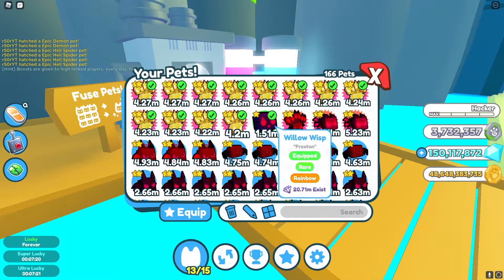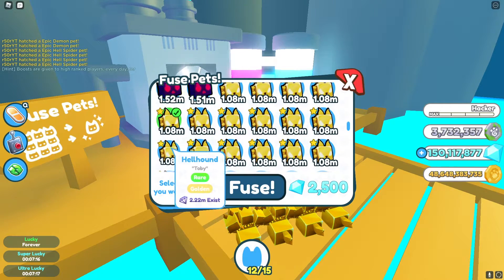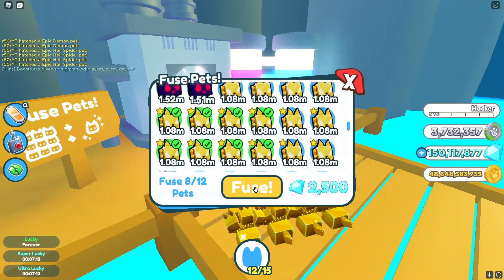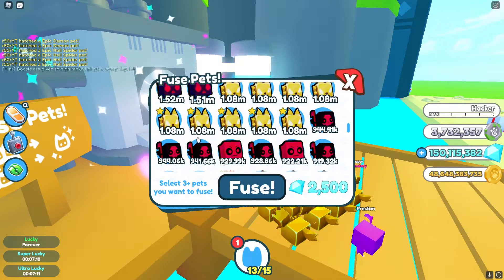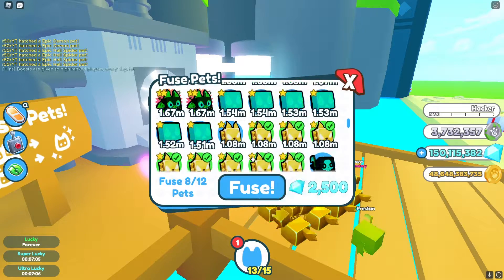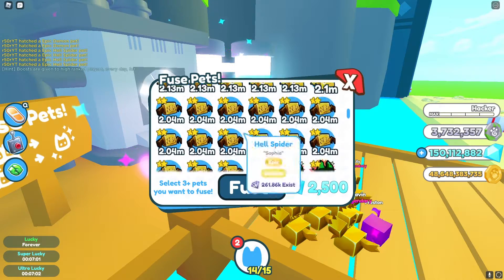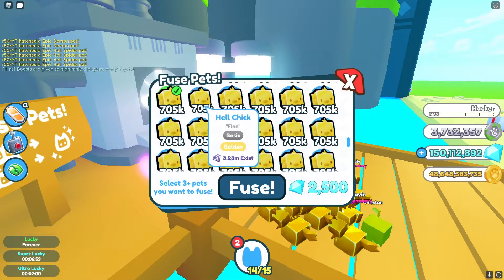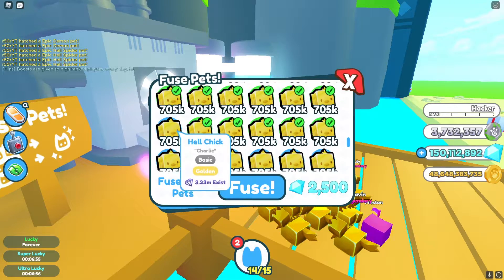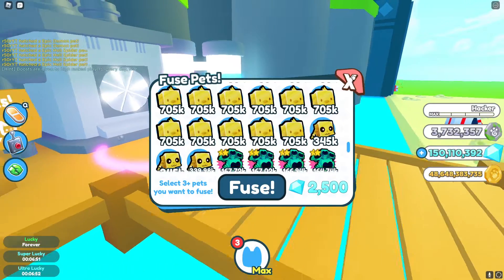Let's go ahead and unequip these. All you have to do is pop some ultra luckies, some super luckies, get some easy Hound of Hades — do a little bit of AFK. This is pretty much our last one and we got another one — let's go! So now we're going to do 12 hell chicks. I was told this does work but it's not very common to get one. Yeah, we just got a garbage pet.